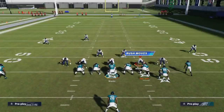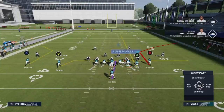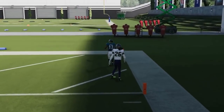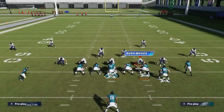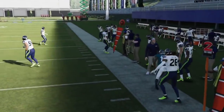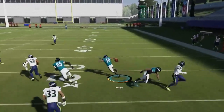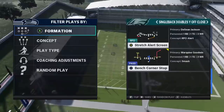Next up we got the Bench Corner Stop against Cover 2. Streak the A route, put the Y route on a drag, and the B route is going to get open over the top. You've got to pass lead up and drop it in the bucket — it's not the easiest throw to make but it's a good play. Next up we got the Jet Sweep — a good play to the edge. You're going to outrun these guys one way or another and typically get a decent gain. This is a play where you're going to be able to get outside pretty much every time because it's just good blocking to the edge.